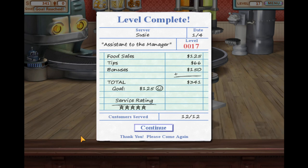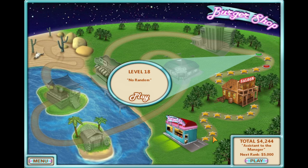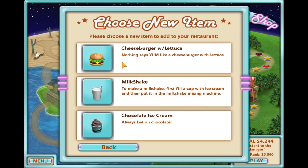I'm pretty sure we're getting five stars for this one. I can't believe I couldn't pass level 16 without getting five stars. Let's move on. I'm guessing it's easier to just go with chocolate ice cream instead of having to add lettuce to the burger. Yeah, chocolate ice cream — okay, bring it on.